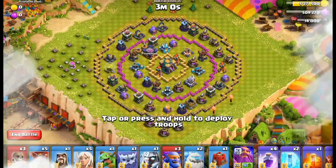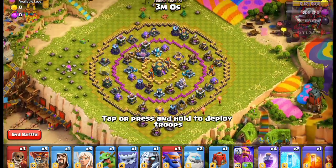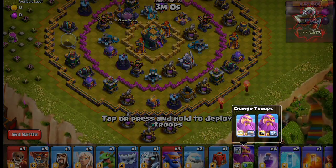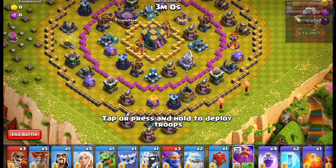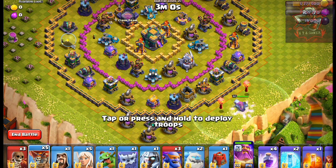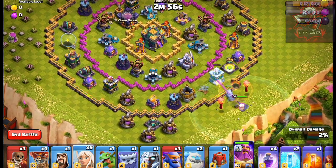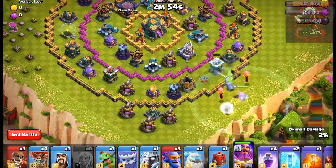Hello friends, let's see how to beat this Painter Warden challenge. This base looks really nice. Convert the Warden to ground mode and deploy him near the Archer Tower. Then send a balloon to detect the traps, and send in all the Healers to protect the Warden.